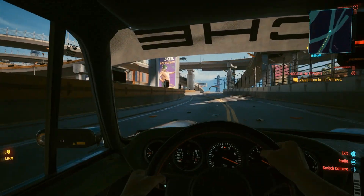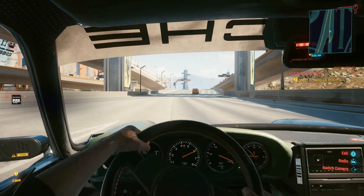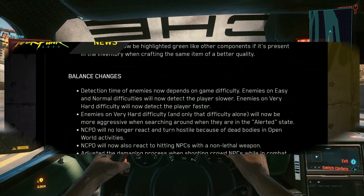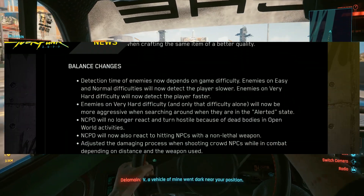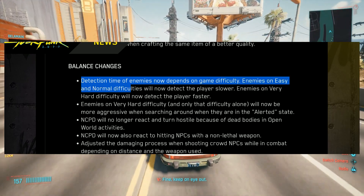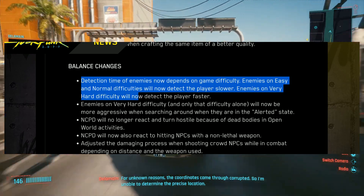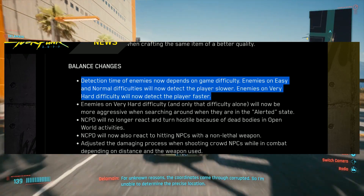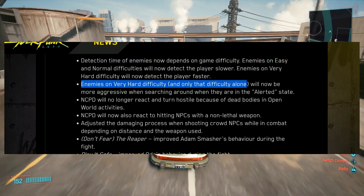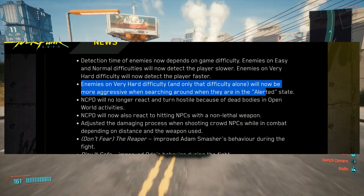It would be cool to see third person for your character considering we've got these new jackets — is that going to happen? We'll have to wait and find out, but I seriously doubt it. Now let's talk about balance changes. Detection time of enemies now depends on game difficulty. Enemies on easy and normal will now detect the player slower. Enemies on very hard difficulty will now detect the player faster and will be more aggressive when searching around while in an alerted state.